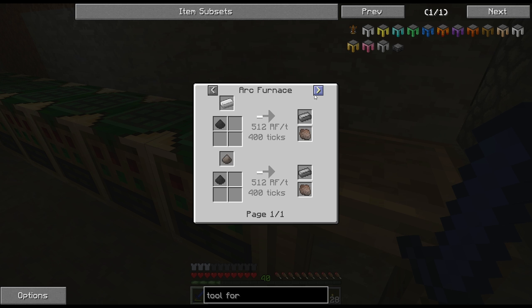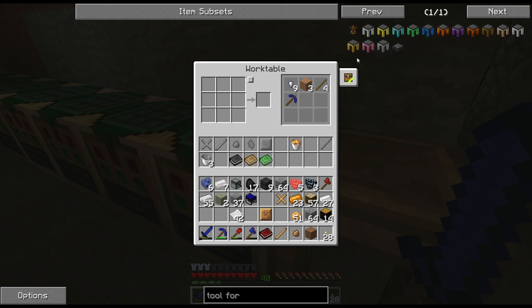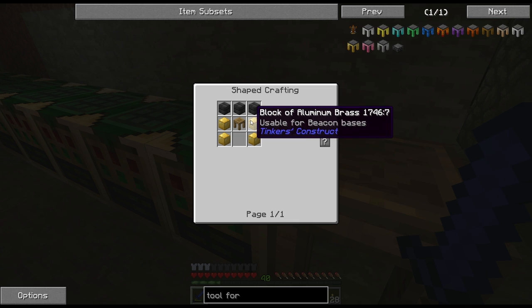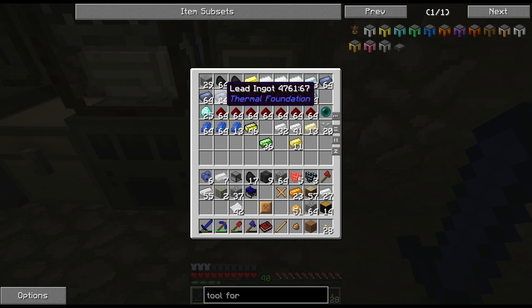I thought this might have been too good to be true — yeah, we're going to need a blast furnace. Let me look into the tool forge. Wait, there are different tool forges! Maybe I don't need steel — block of iron, gold, diamond, emeralds... it's got a money sign on it, hilarious. Let's see: copper, bronze, tin, aluminum...